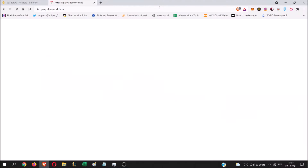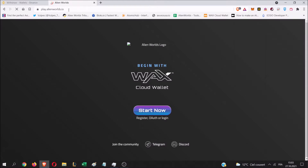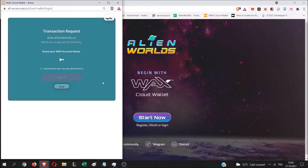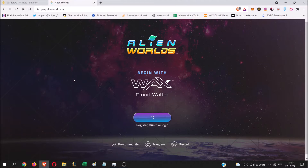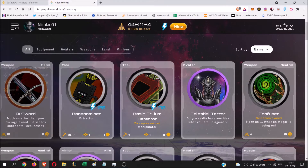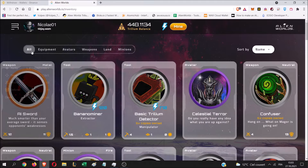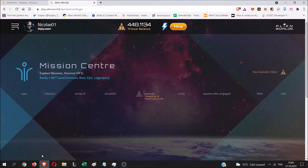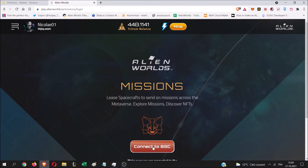First, you need to go to the AlienWorlds website at play.alienworlds.io, then log in with your WAX Cloud Wallet. Once logged in, on the left side of the screen you'll see that we now have Missions — it was not enabled before. You click on Missions, then click on 'Connect to Binance Smart Chain'.